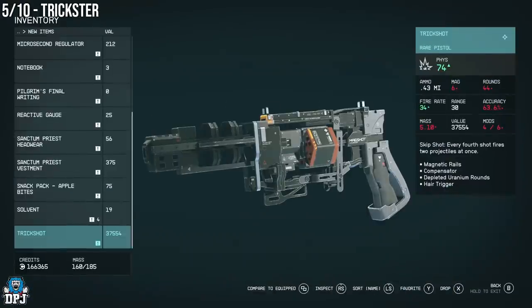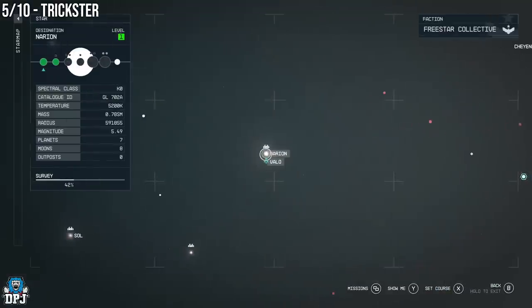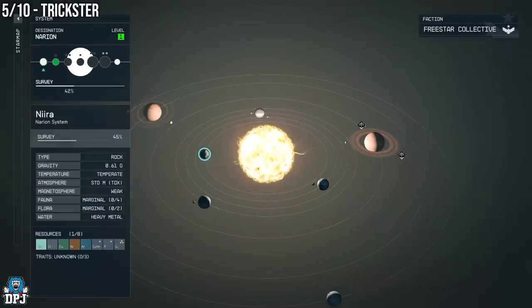Another weapon also available along this quest line is called the Trickster — a great little beast. During the UC Vanguard quest line you will come to a mission called War Relics. During this mission you go to the location of One of a Kind Salvage. As soon as you land here, don't progress the mission — just follow the path I take on screen now to this weapon and simply grab it.